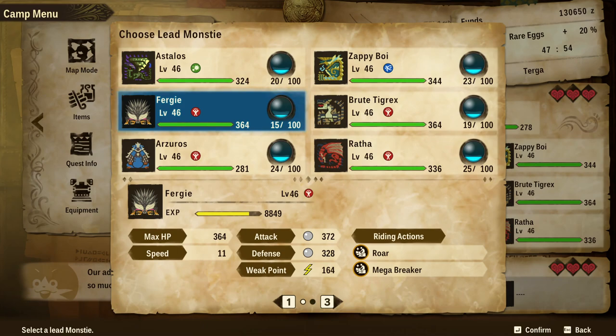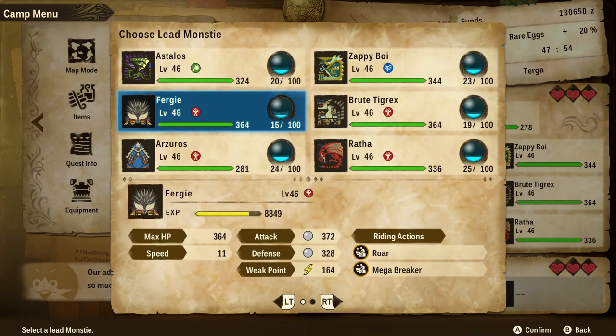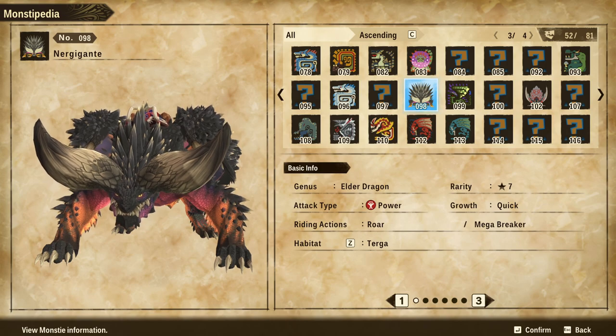Nergigante is a powerhouse of a monster. It's got the riding actions of Roar and Mega Breaker, so if you've encountered any of those rocks you can't break, Nergigante is going to be a great one for that. It's also a non-elemental monstie, but you can turn it into an element if you so desire, though it really shines as a non-elemental creature.